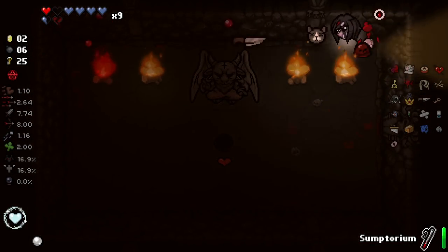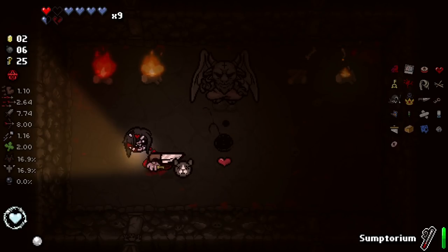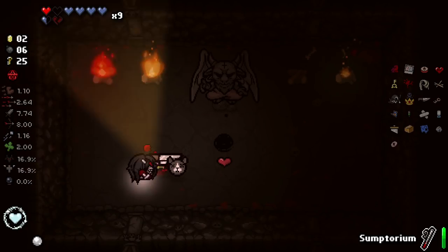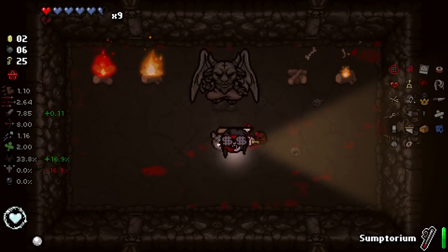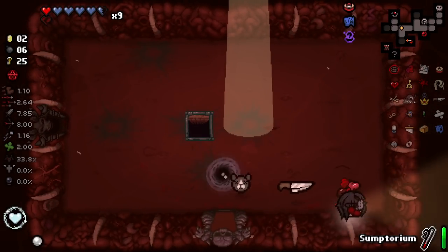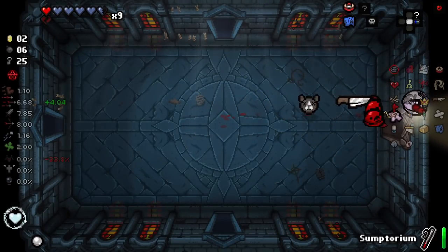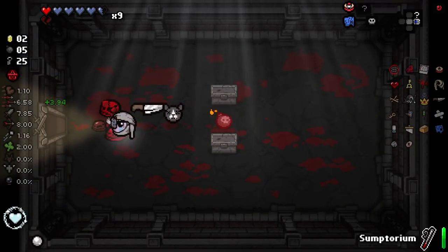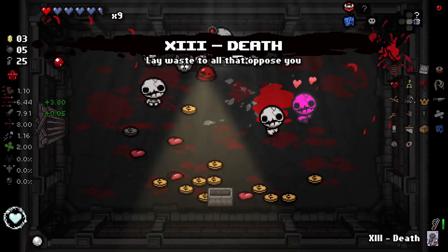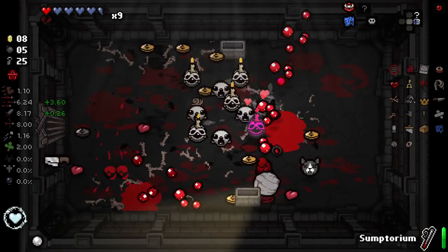I actually can't tell what that is. Is that Abyss? It looks like Abyss, but Abyss is a two-heart deal. Let's just take it — oh, what the fuck, it's Money Equals Power! Kind of makes sense. Unfortunately we're getting basically nothing out of that right now. Money Equals Power could end up being good — obviously we do have to find quite a lot of money to make it work, but this is a start.